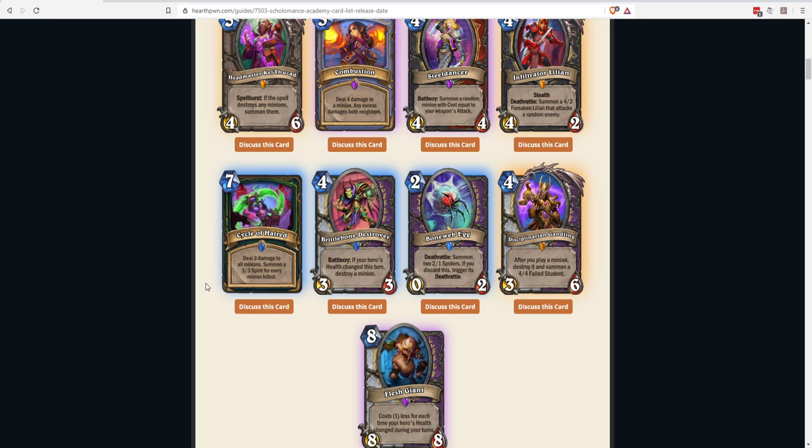Most Demon Hunter cards that see play are cheap, and you just use Skull of Gul'dan for fuel until you burn through your deck. But if there's a mid-range or control Demon Hunter, I could see Cycle of Hatred fitting there. I've tried making controlling Demon Hunter work and there haven't been the cards for it, but maybe this is a good start.